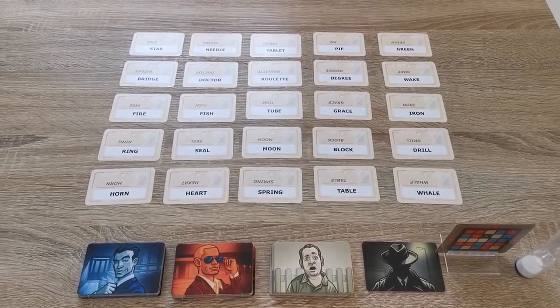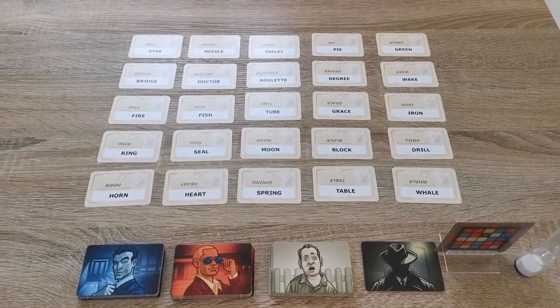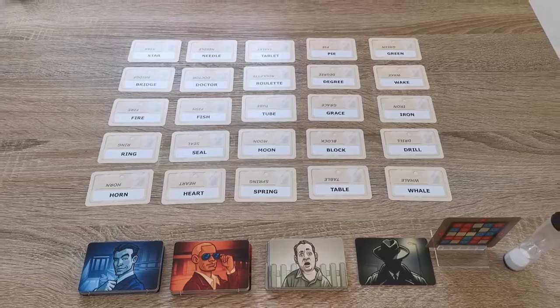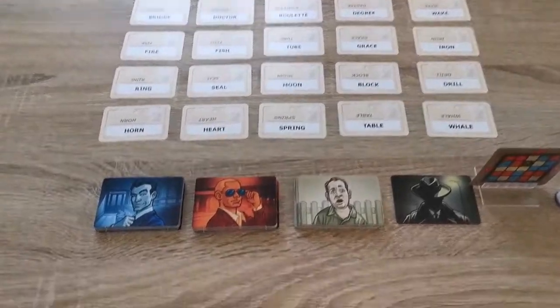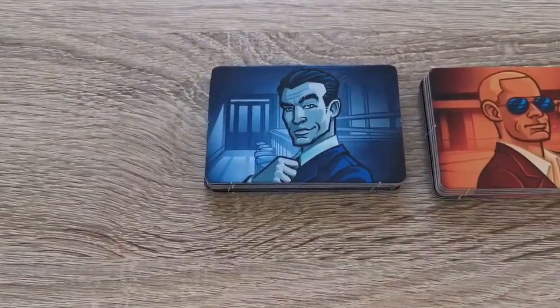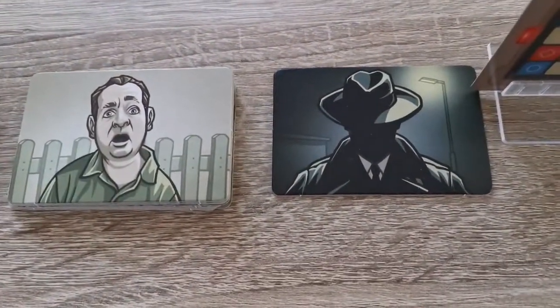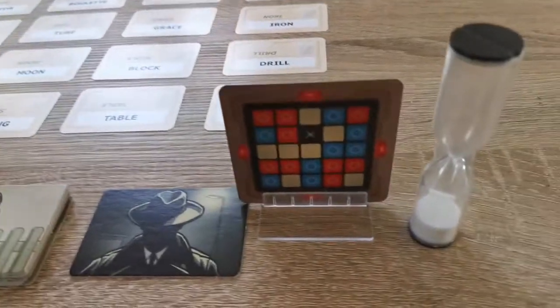So will your teams be rookie spies? Will they be eliminated? Will you ever become the Spymaster? Let's find out — here's how to play. The aim of the game is for the Spymasters — one for each team — to get their other teammates to find agents in the grid in the middle. You've got the blue team, the red team, the bystanders, and the assassin, which you do not want to get.